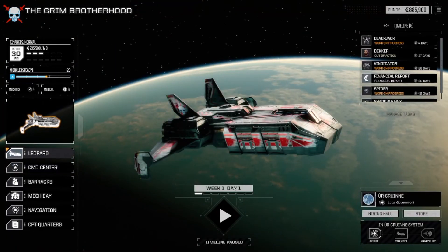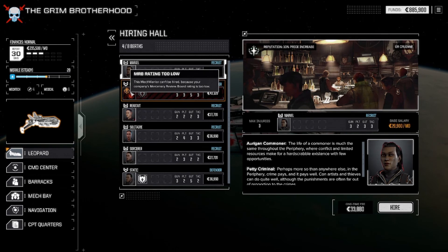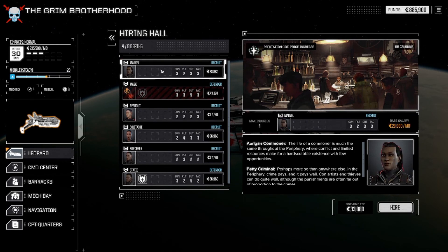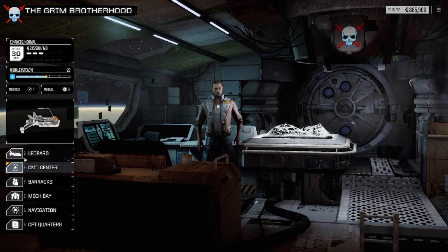There's a hiring hall. In the hiring hall you have the store. His MRB rating is too low — he won't work with you because you don't have a good enough review. You have to get your ranks up in order to get better pilots. You can look in the store just to see what's there.